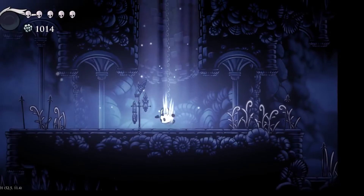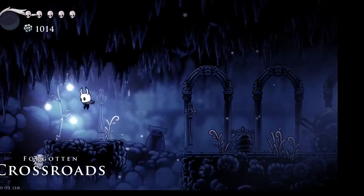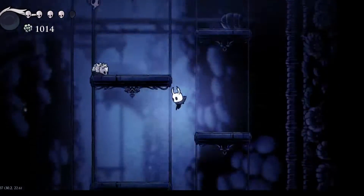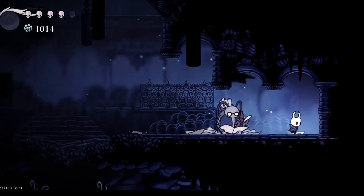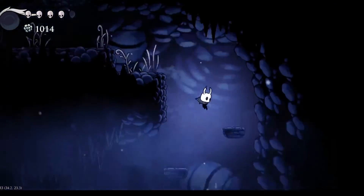You're going to want to go down into Forgotten Crossroads and to the left. Over here, this is the area with all the platforms, if you don't remember. I'm going to be saying a ton of stuff just so you can get your bearings. Now that you're down, this is the Quantity Room, and right over here is the Ancestral Mound. So if you do this from there, you just have to go right over here.